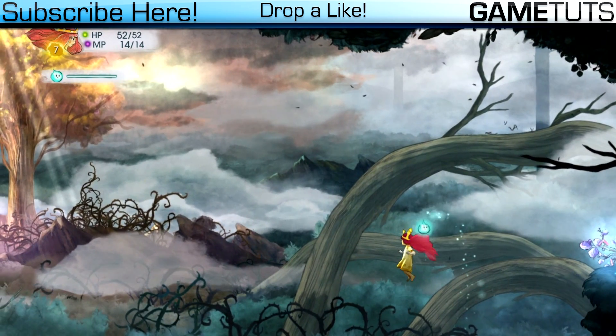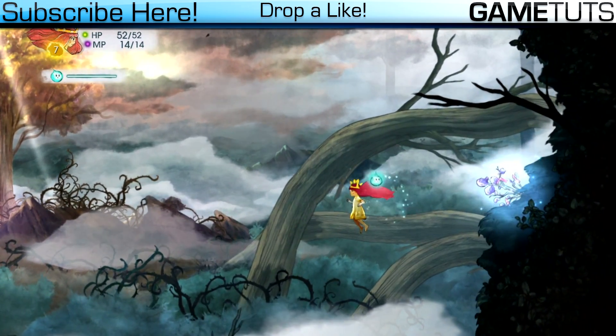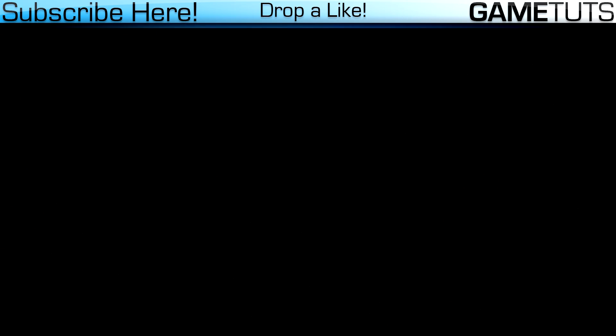With this tool you can max out your stats. For example, right now I am too weak to beat this boss, and if I want to get past them real quick, all I have to do is edit my stats.